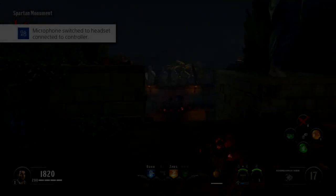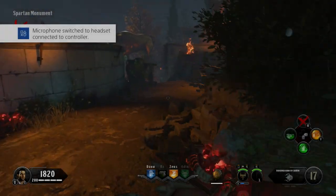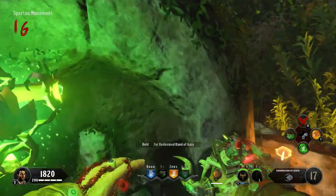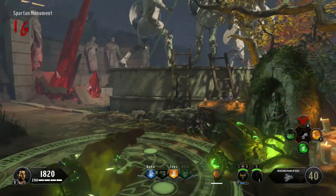Right fellas, on to the fourth Easter egg step now and this one is quite tough but I've got a really clear, no-rush guide for you here. You want to go get the upgraded Hand of Gaia - that is the green one.